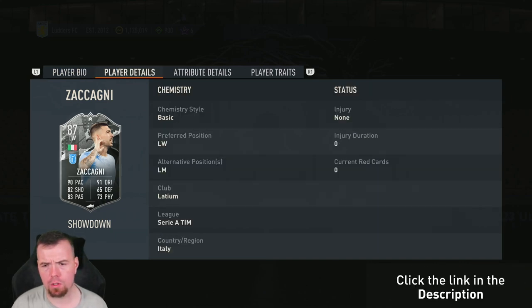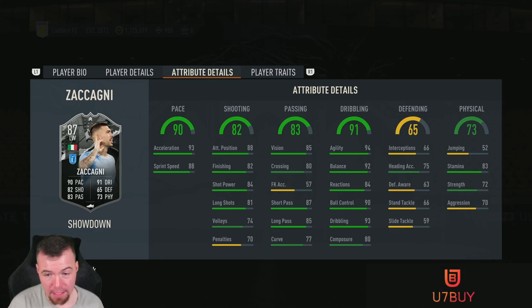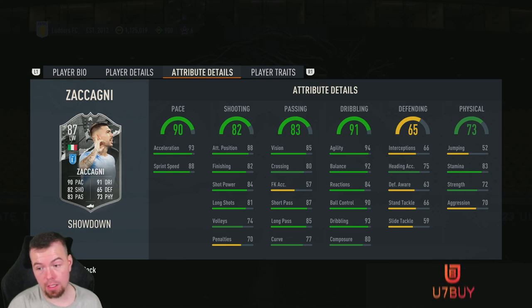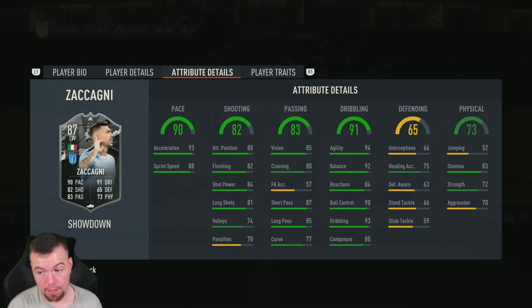He's 5'10", high/medium work rates, right-footed, four-star skill, four-star weak foot, can only play left mid or left winger. He does have some good in-game stats — not amazing: 93 acceleration, 80 sprint speed, 88 positioning, 82 finishing, 84 shot power, 81 long shots, 74 volleys, 70 penalties, 85 vision, 80 crossing, short passing 87, long passing 85, 77 curve, 94 agility, 92 balance, 84 reactions, 90 ball control, 93 dribbling — very good — composure 80.